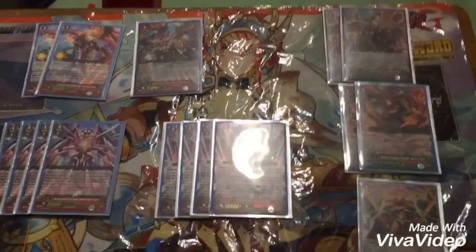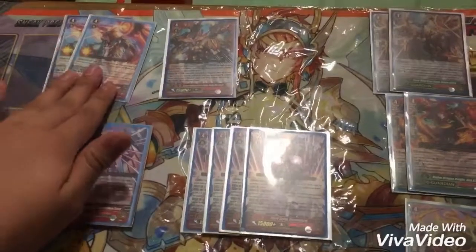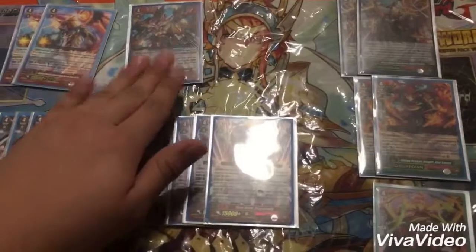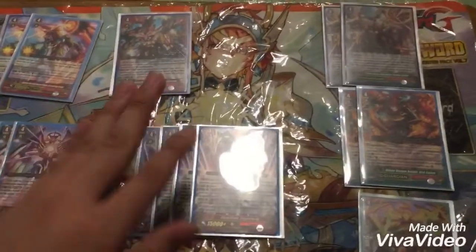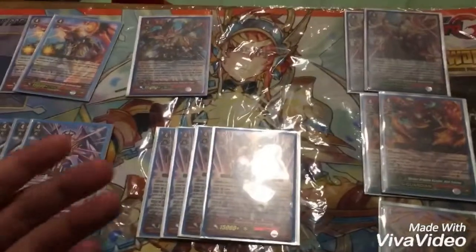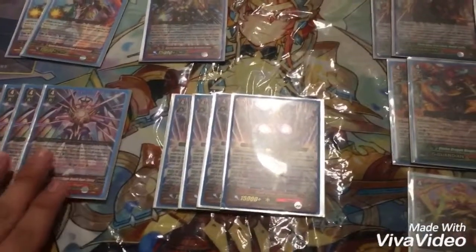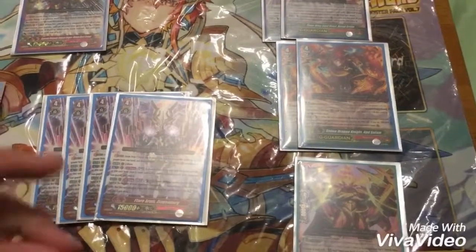Next we have the G Zone. We run 2 Ascent Gravedragon — he helps set up for Ziegenberg, so he's normally the first turn stride. 1 GB8, as almost every deck runs at most 1 copy of their GB8. I don't run Drachma because I don't see a need for him here — he doesn't have much support and he's too expensive. We have 4 Nouvelle Vague as a finisher, and we have 4 Ziegenbergs — obviously a staple because they stand back up and you discard as many cards as the opponent has rearguards.